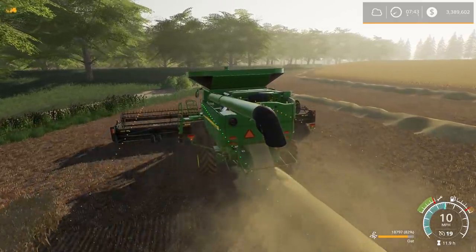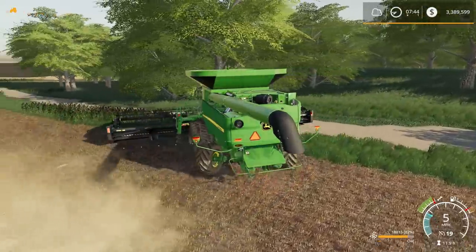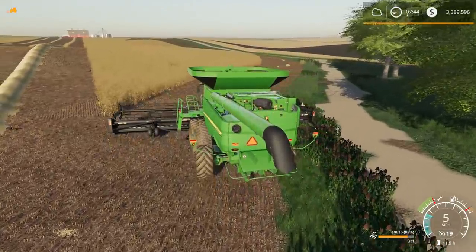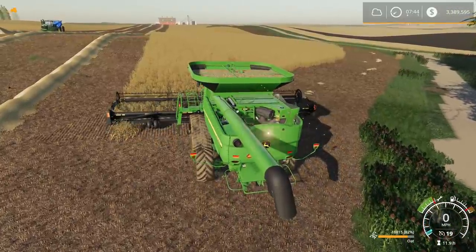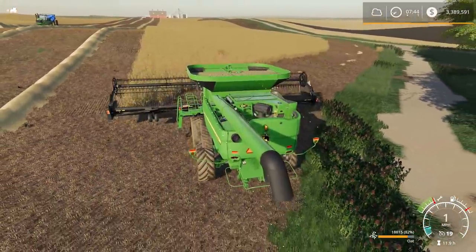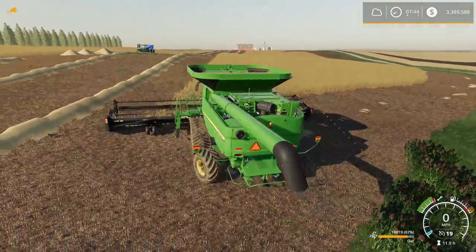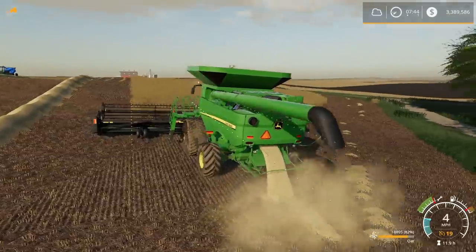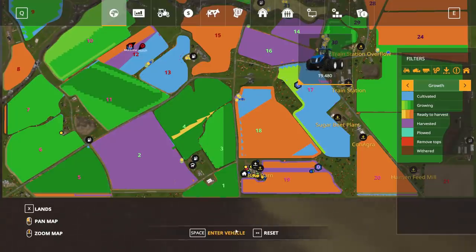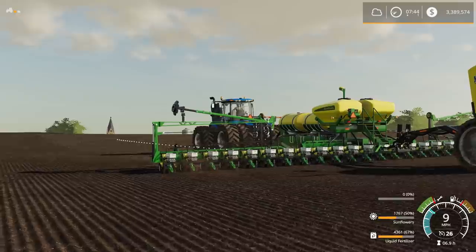I think we'll turn around and go check on how our planter is doing. I don't know if Austin Farmer wants to run this combine or not. That's still a problem in FS19 - when you hit another crop it binds up your header, like you just saw. I'm kind of glad we only planted two fields of oats because it doesn't look like it's yielding very well.